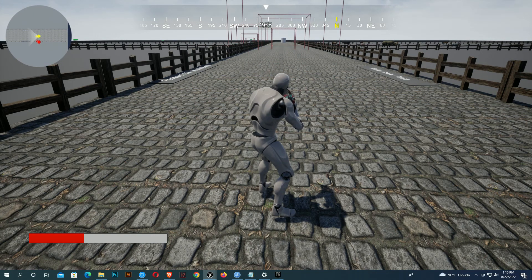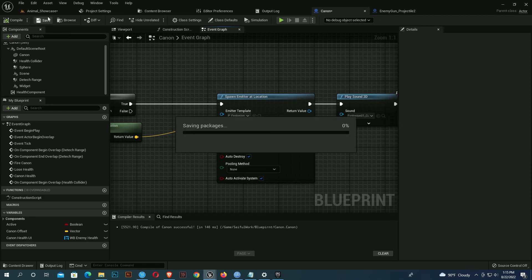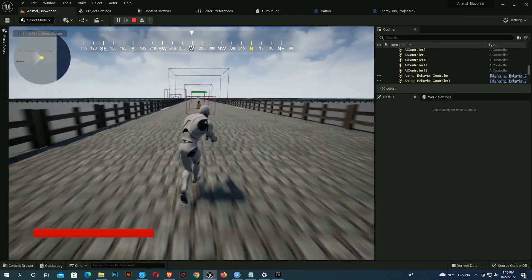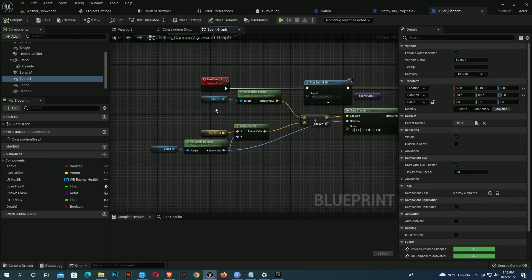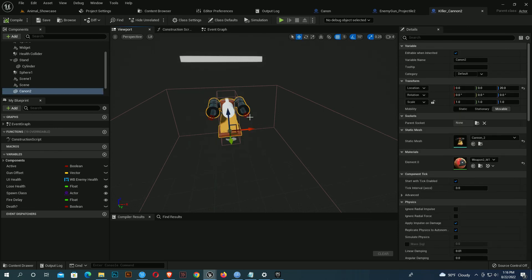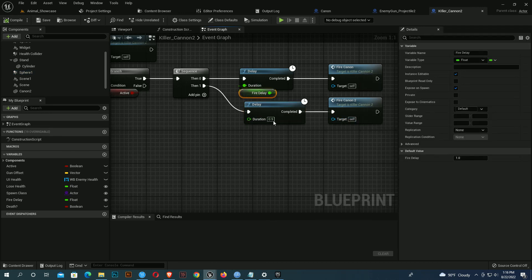The explosion is too small — I must make the scale bigger. I give it a scale of 10, 10, 10. Compile and save, save everything, and play. Now the explosion looks fine. That's all for today. You can also make a second cannon barrel by duplicating the fire event and adding another with a 0.9 second delay so they fire at different times. Bye bye everybody!